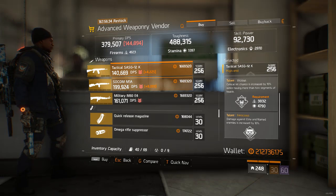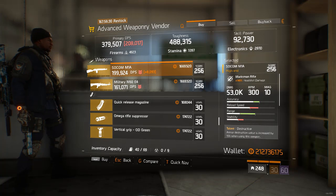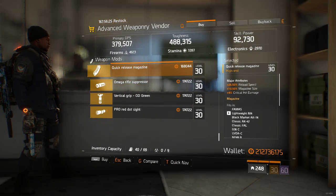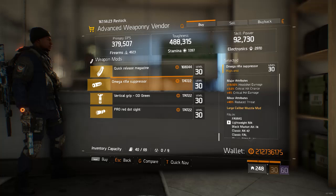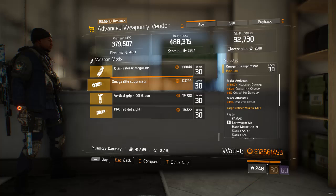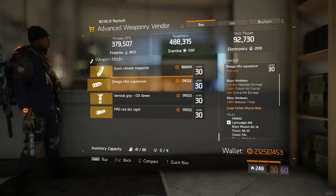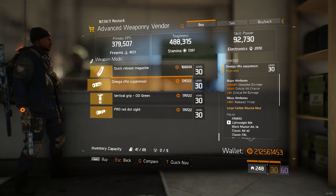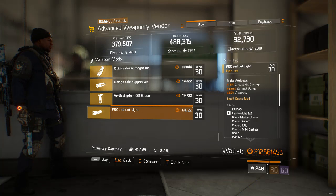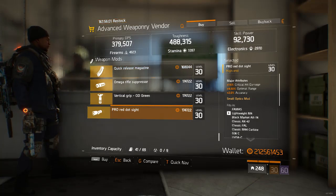We got a SOCOM M1A with Destructive and Brutal — headshot damage is pretty low — and an M60 with Accurate and Dominance, pretty lackluster with a bad magazine. Then we have a pretty much perfect Omega Rifle Suppressor: 18.5% headshot, 3% crit chance, and 4% crit damage — that's virtually entirely perfect, so definitely pick that up. We also got an optimal range grip and a Pro Red Dot sight with crit damage, optimal range, and accuracy — not a perfect god roll but still pretty decent.